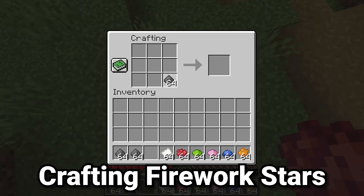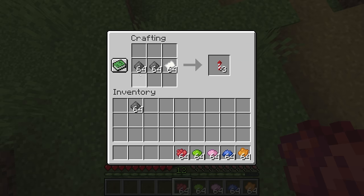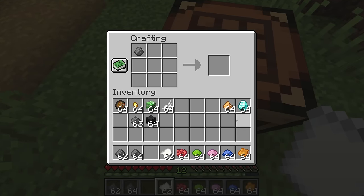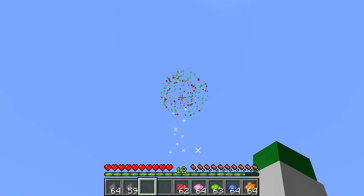At the core of every firework is the firework star, which contains the awesome patterns. If you want to make a firework without a star, that's simply one piece of gunpowder and one piece of paper, up to three pieces of gunpowder — that'll give you what's like an elytra firework. A firework star requires one piece of gunpowder and at least one color of dye. If you do more than one color, it'll be a mixed effect — for example, 50% of the particles are red and 50% are green.